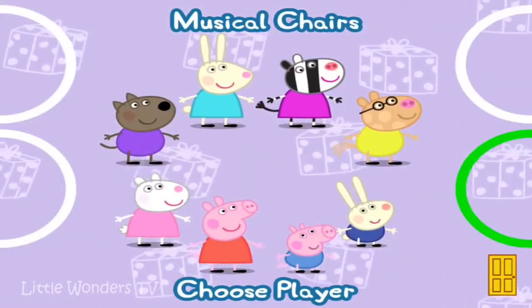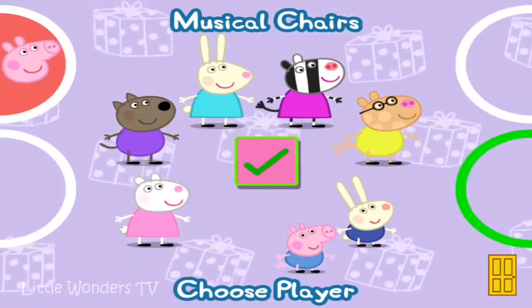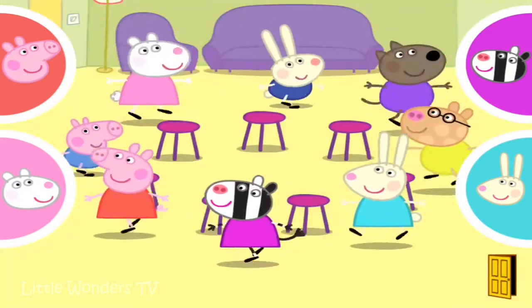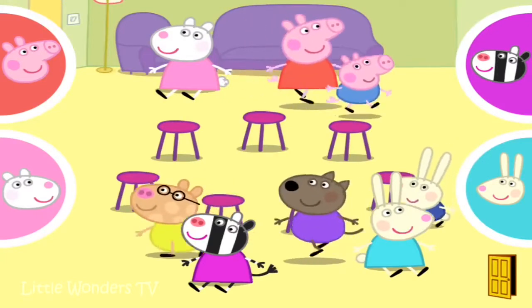Move a character for each player to their finger pad. When each player has chosen, press the tick button. Touch your finger pad to make your character move. When you stop touching, your character will sit down.